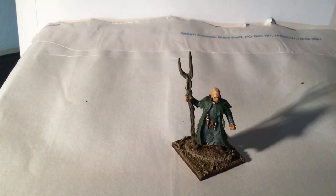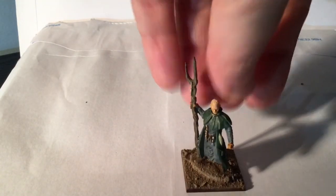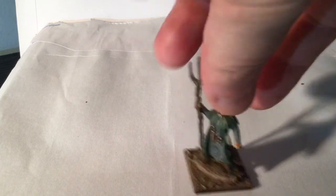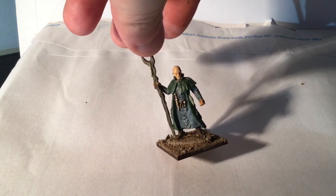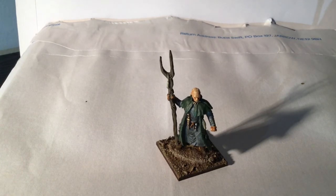This is a Celtic Druid — a freebie at Salute. I renewed my Wargames Illustrated subscription there, which I was always planning to do anyway, and that came free with it, along with a £20 voucher for Warlord which I used to get a couple of Napoleonic blisters. It didn't take very long to paint — it's not a very complicated figure. But it'll go in nicely with the Celt army. Some rules allow you to have druid characters, and it'll certainly work well as scenery too. Not bad for free.